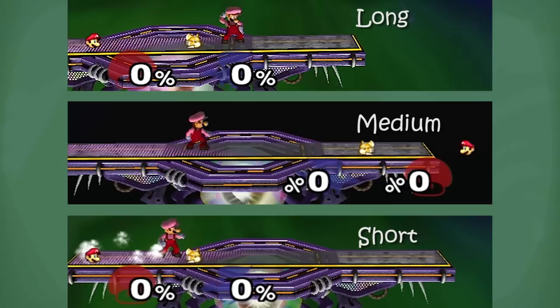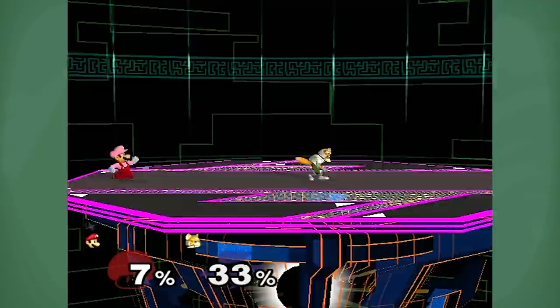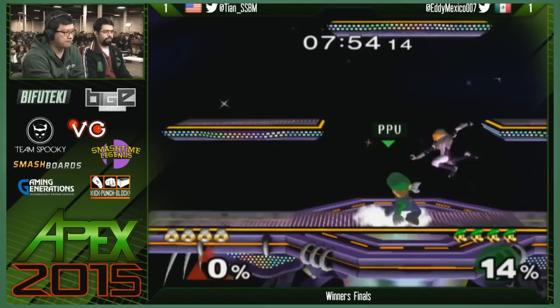Talking about his basic approaches, kind of bread and butter stuff: Luigi's down smash is amazing. It comes out very quickly. It works great against almost any character, especially fast fallers, because it leads into combos, grabs, and aerials. When using down smash, try to aim for the tip of it. Wavedashing into down smash is amazingly good — it's almost impossible to avoid most of the time.